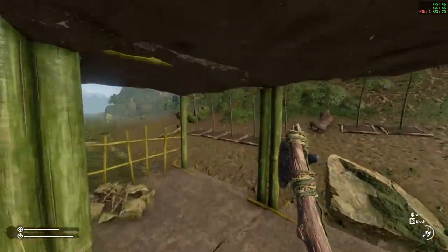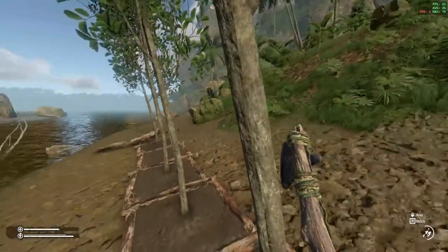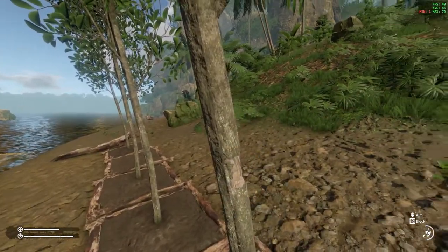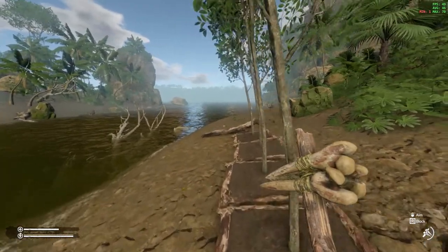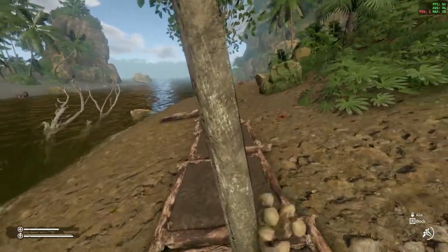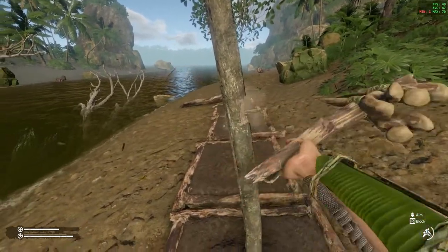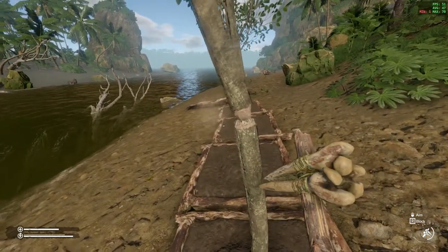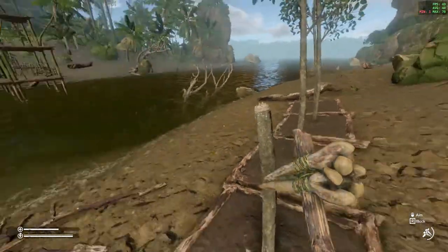Let's try it and see how much damage this one does. Two strikes and the tree is down. Let's see for the bone axe — the bone axe needs three strikes in order to get down a small tree.